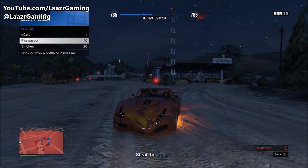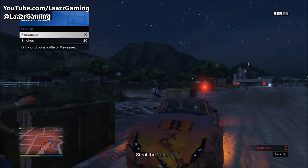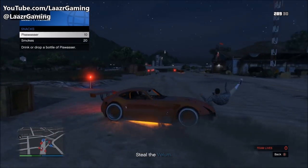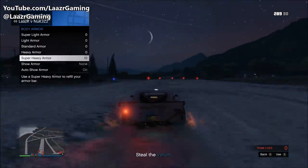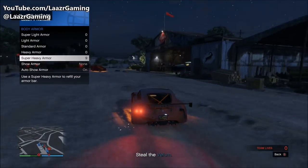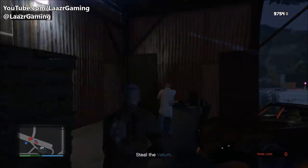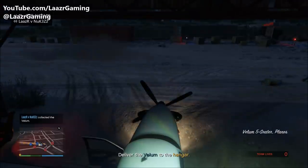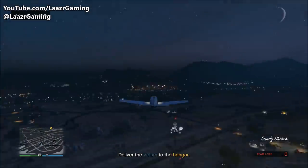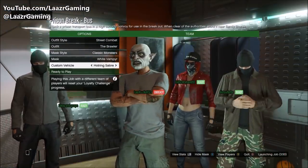I actually arrived at McKenzie Airfield before my teammates - they were meant to clear the enemies first. But if you're an experienced player there's no need to wait. Pull up your interaction menu, hover over snacks, and press A on Xbox or X on PlayStation every time you're getting shot - your character will automatically eat a snack without the animation, replenishing your health as fast as possible. Eventually my ground team arrived and we cleared the hangar, jumped in the plane, and delivered it.